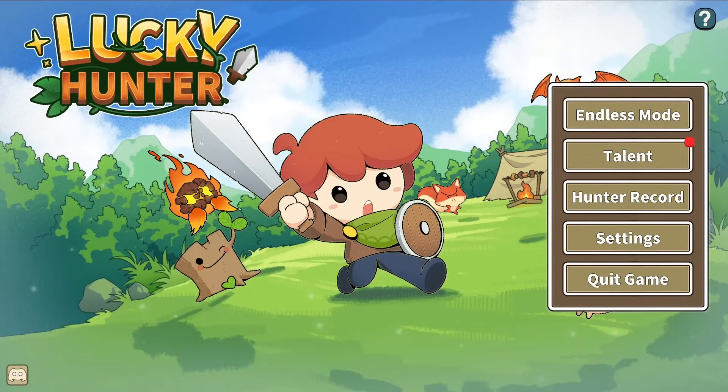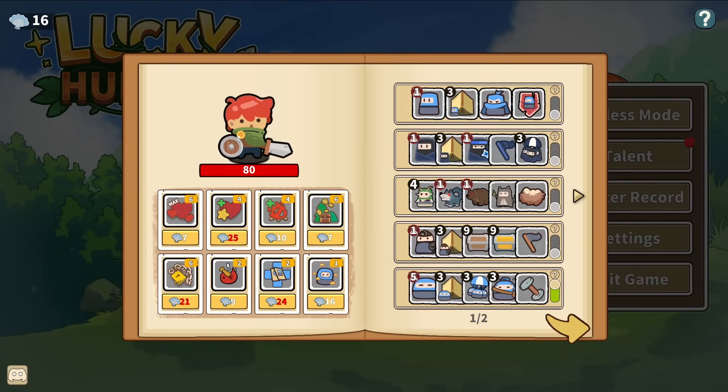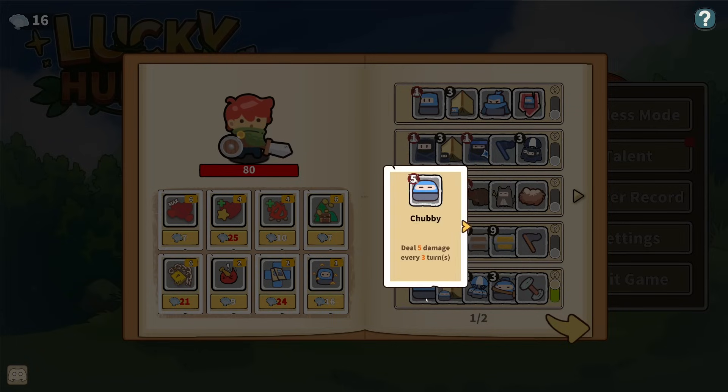Hello and welcome, people of the internet, to another adventure. My name is Ganyons and today we're back playing Lucky Hunter. Today we're going to be trying out the Chubbies. I thought I didn't understand last time how the gold hunters were going to work - I have no idea how these guys are going to play out.